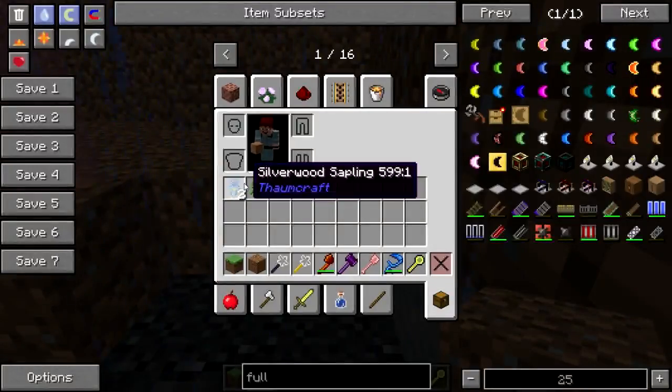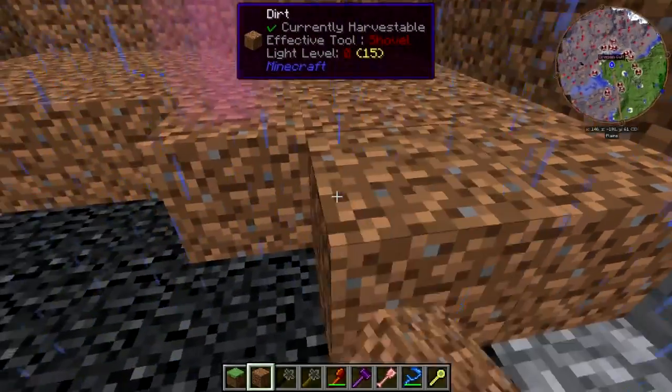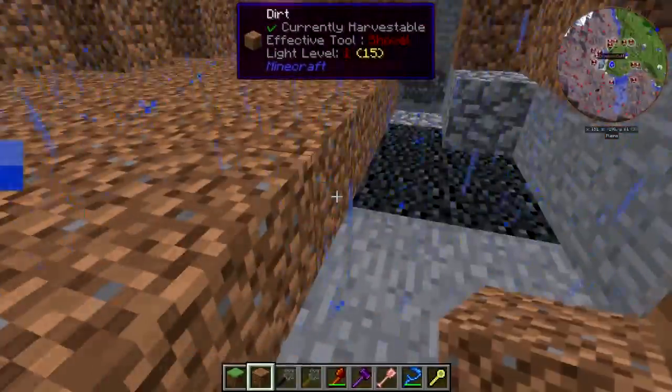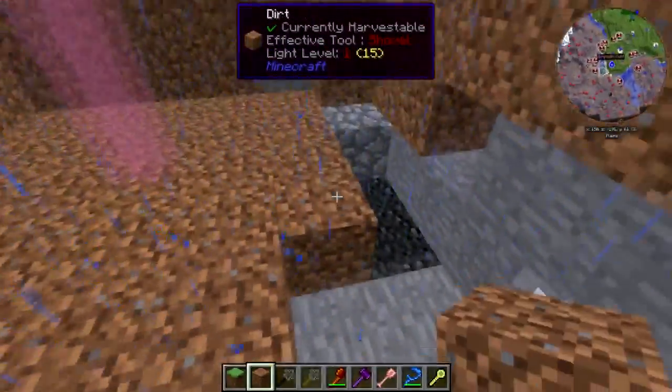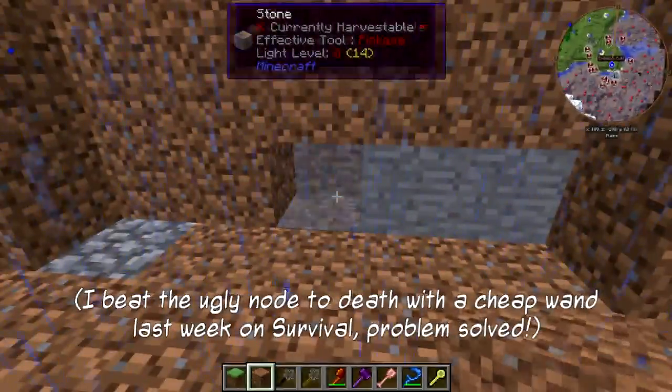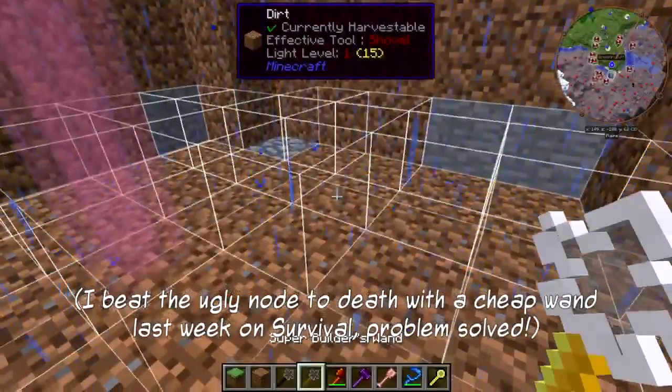So we're gonna fill this all in with dirt. I found a silverwood tree — I'm gonna plant it and hope that it eats the node. And if it doesn't, well, we just might have to learn a little bit of Thaumcraft to deal with that, because I don't want that — it's ugly.